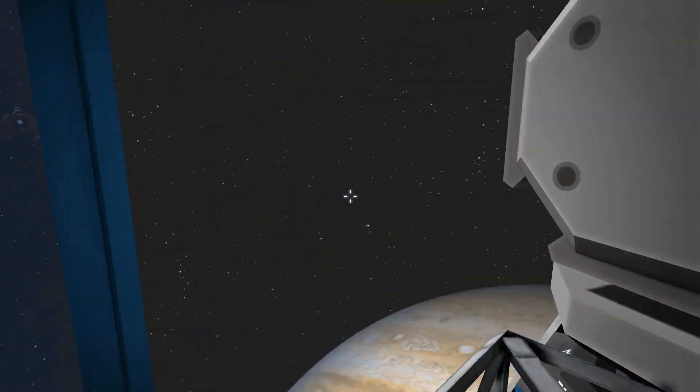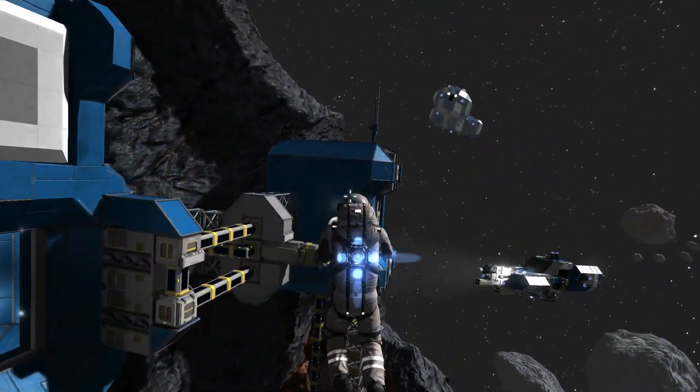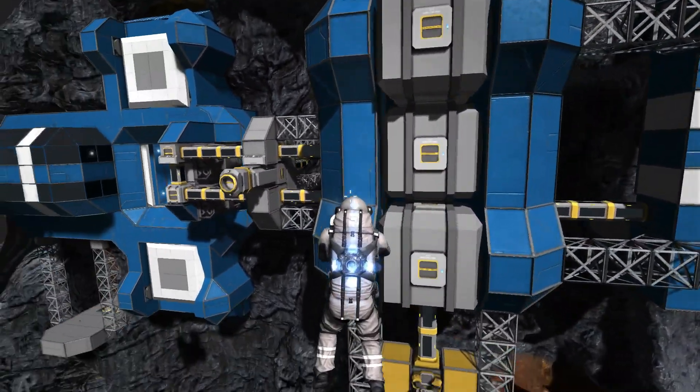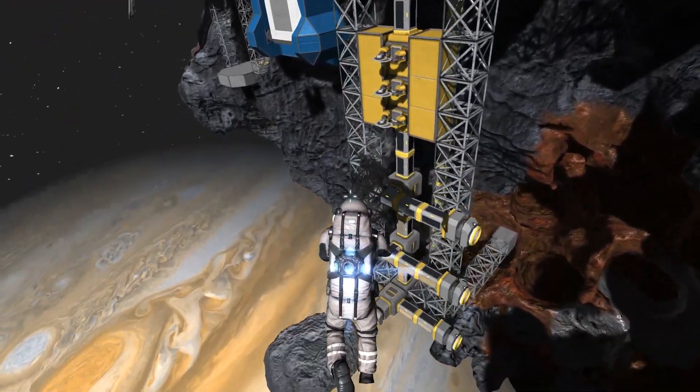Now if we go back outside into space, let's take a look at some of the features of the exterior. So here we have quite a few storage containers, and we have this sort of grinding thing on the outside — so you could use this to offload all your resources, or you could refuel a ship.